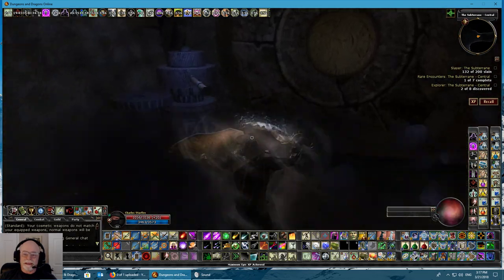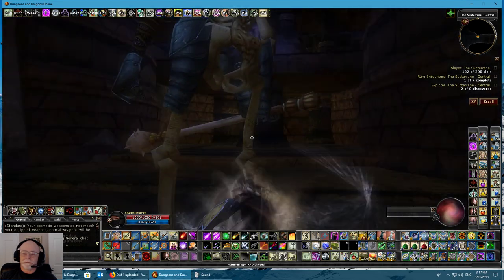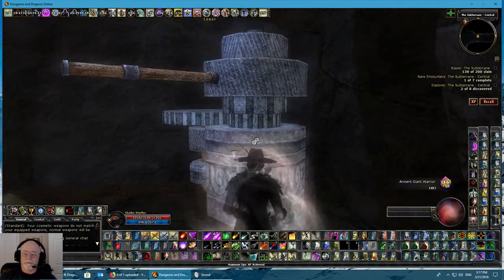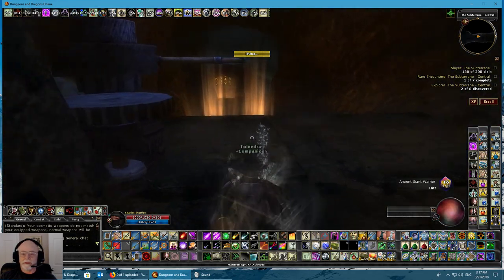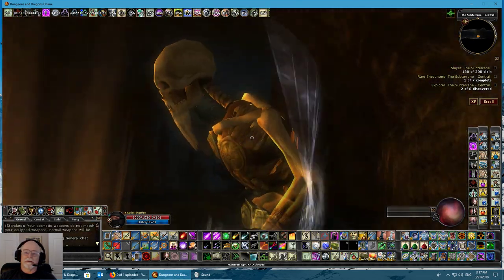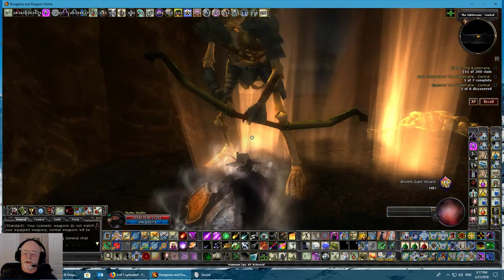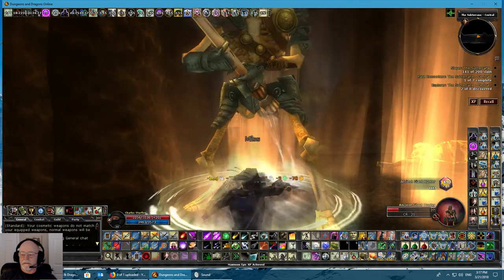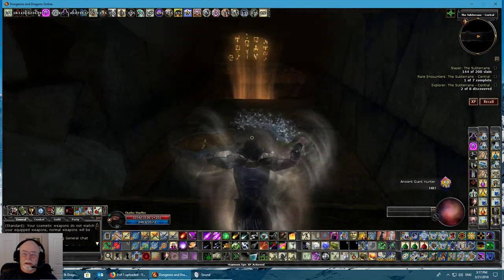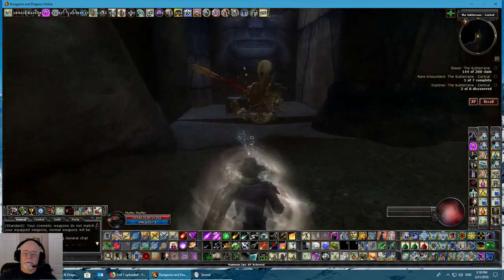That will lead you directly to his location. Mind you, you're going to have to kill some things on the way, which is fine because they are killable and be slayers, so they'll add up. These lights here have a tendency to debuff you, so we want to stay out of the way of them. Now you notice up here the G goes to the left, so we're going to go left.